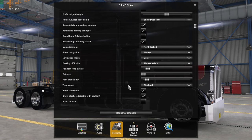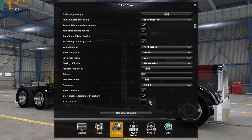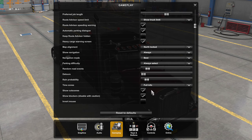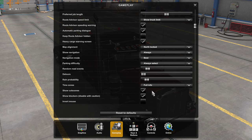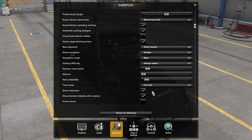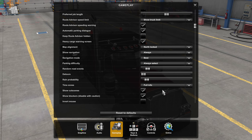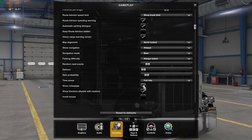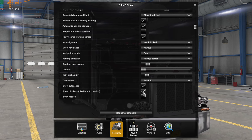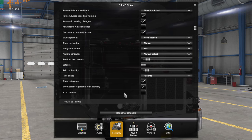Time zones — I have it disabled for JBX. If you're running JBX, you've got to turn that off or it'll mess your times up big time. I've started using the 2.8 8K weather from Steam Workshop — you'll see it in the video descriptions. Show cut scenes — yes, I like that. Show blockers disabled with caution — I have it on right now. It saves me getting into trouble when I'm doing videos because every now and then I'll take a wrong turn, and it keeps me from going down the wrong road.